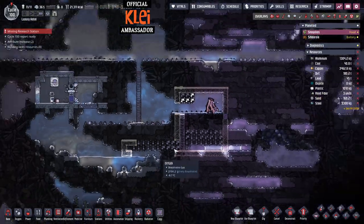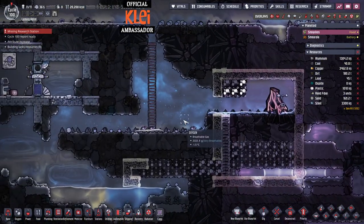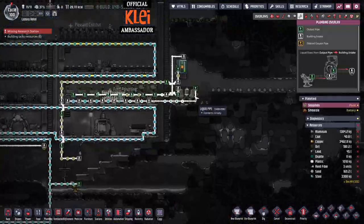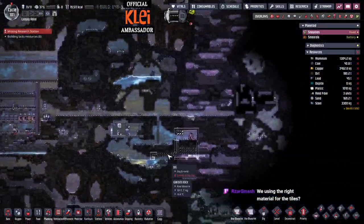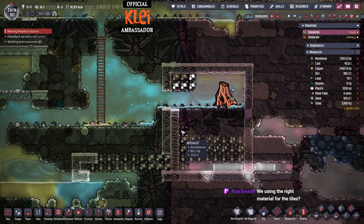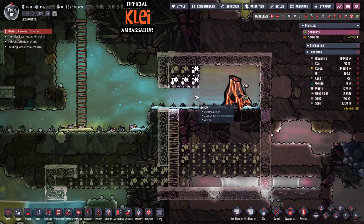Food will be sorted once we get the petroleum boiler done, which is why they're so good — power, petroleum, and food are all big benefits. We'll use igneous rock for the tiles. Generally you could use obsidian, although I don't think I have enough obsidian for the insulated tiles.